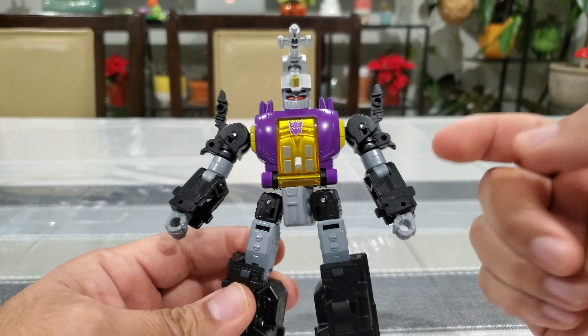Here's Sludge hanging out — no real comparison intended since Sludge is a Dinobot, but if you want to see the size difference, he absolutely dwarfs Bombshell. Makes sense, him being an Insecticon. Huge size difference.